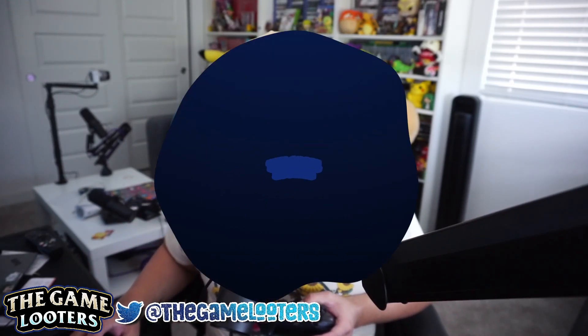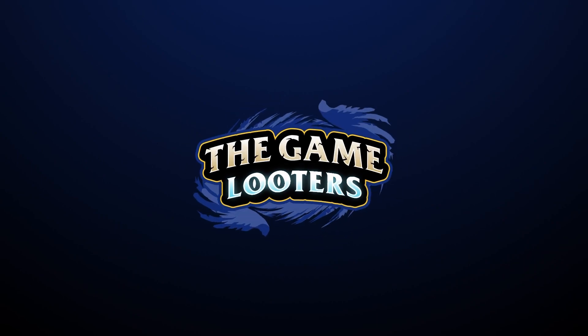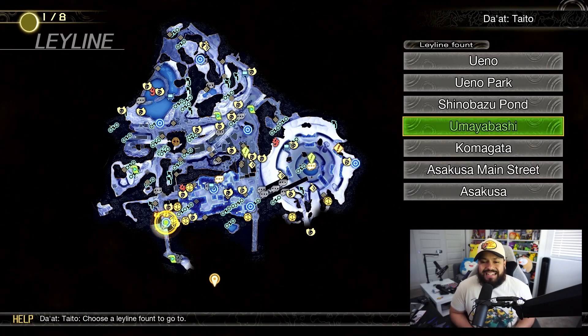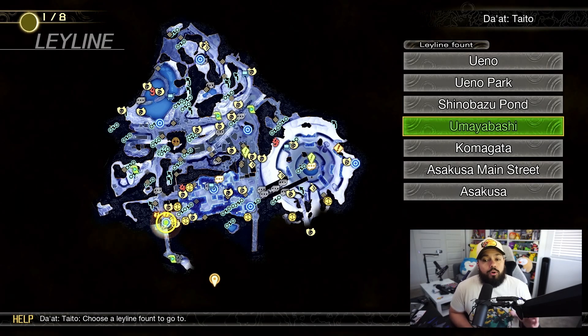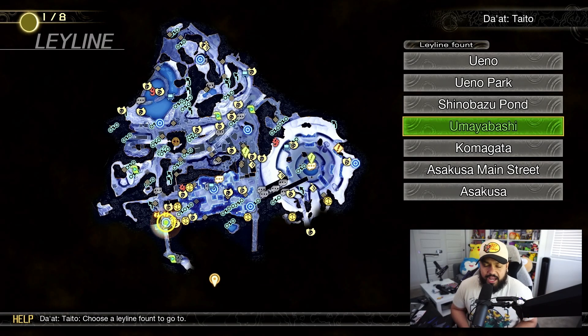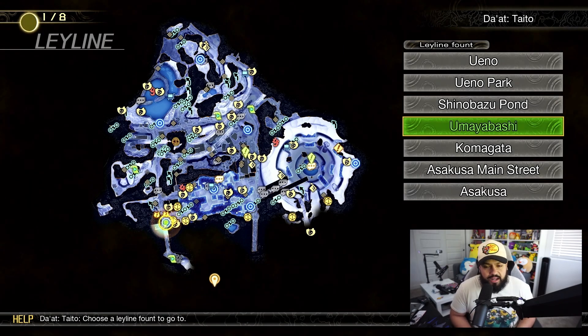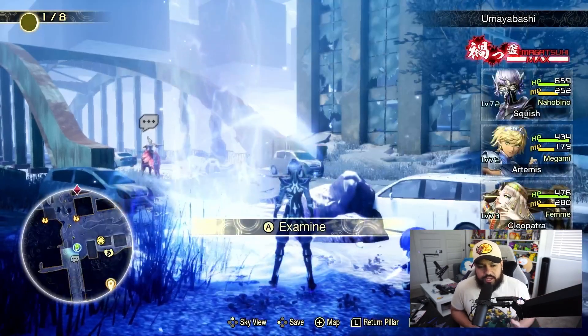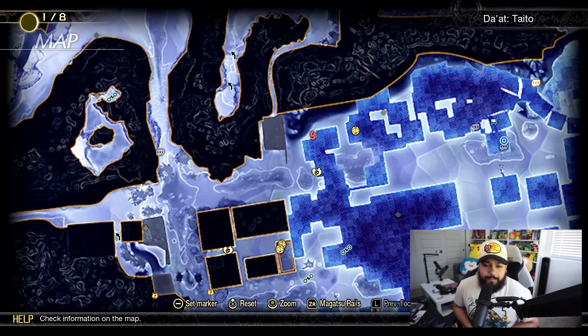Let's go ahead and jump in here and I'll show you where it's at. First off, head to the Ley Line Crossing or however you want, head to Diat Taito, and we're going to fast travel or already be in Uma Yabashi. This is going to be the area kind of before — again, depends where you are in the story — but essentially head to Uma Yabashi and we're going to head to this point here on the map.